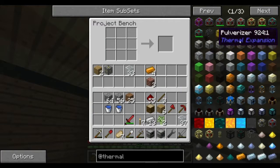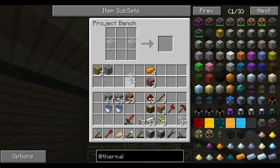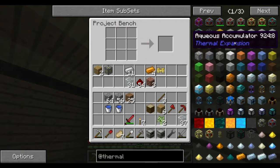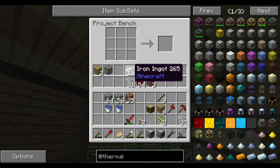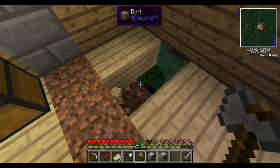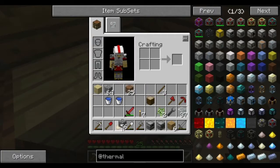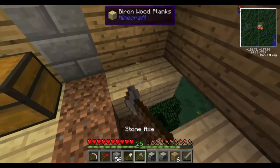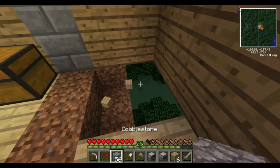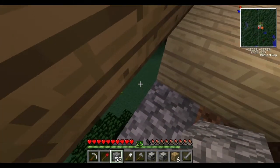What I need to make now is the aqueous accumulator. This is easy as well - glass on the sides, iron, and one redstone. I'll actually just use cobblestone for this. What it does is you put it into some water and it takes from that water and manages to make more water, I guess, for lack of better words.